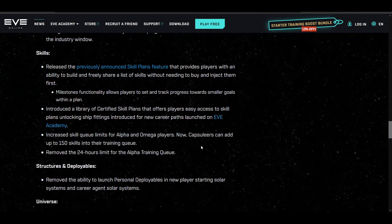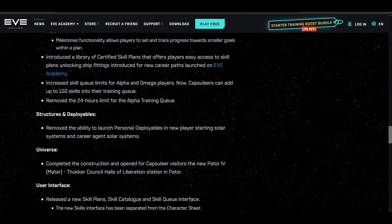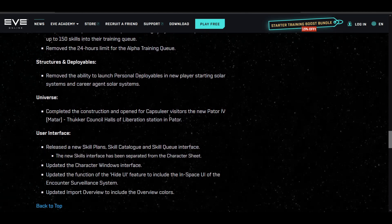Now you can make new alpha characters, queue up to 5 million skill points' worth of training ahead of time, and not worry about logging in each day. I really think we're going to see a huge influx of skill point farmers — people skilling to 5 million SP, potentially selling accounts, who knows. Now that they're lifting this restriction, anyone can scale up to 5 million SP without ever having to log in at all.